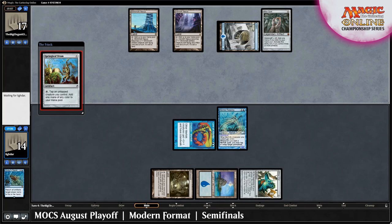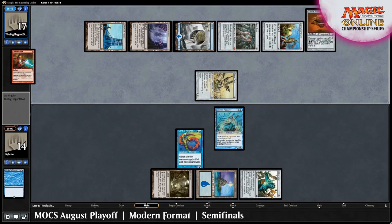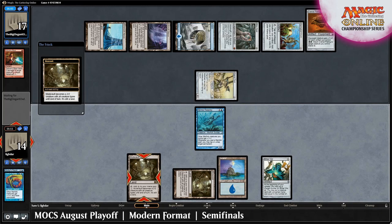Merrow Reejerey off vial then means Lidar can attack for 3. Unfortunately for them, the Affinity deck is able to replay a majority of their hand, even managing to Galvanic Blast the Lord of Atlantis. Not to be deterred, Lidar animates Mutavault and attacks for 5, leaving the Owl at 12 life.